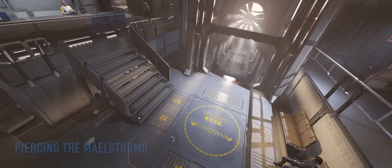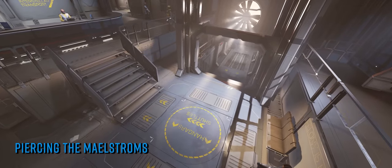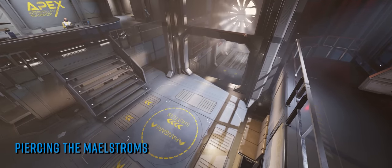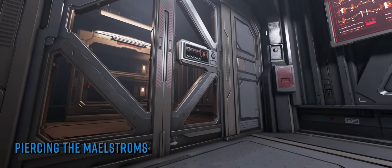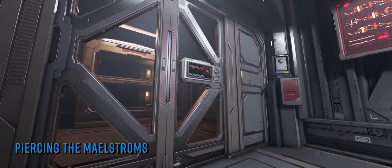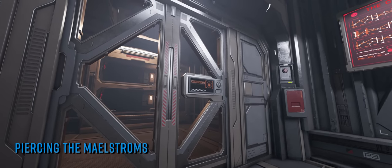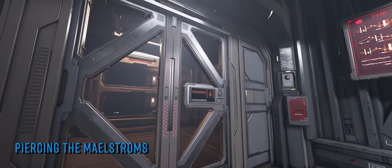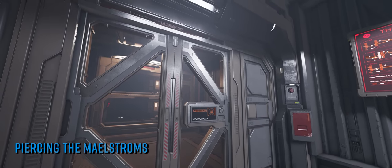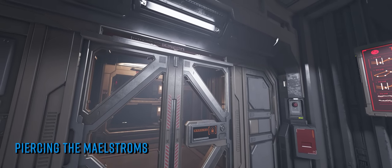A news item appeared on Galnet this week confirming, to no one's great surprise really, that experiments in resisting the EM pulse emitted at the centre of the Thargoid Maelstroms have been a resounding success. Experiments conducted by Professor Palin and Ram Tar have demonstrated that what they refer to as unclassified relics emit an energy field on a similar frequency to the Maelstrom pulse when exposed to a modulated electrical charge. Unclassified relics are what the playerbase refers to as green relics, pickled relics, or more commonly grellics.